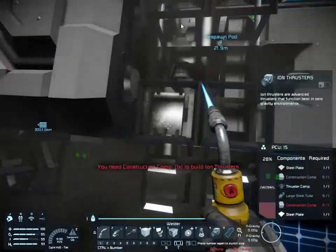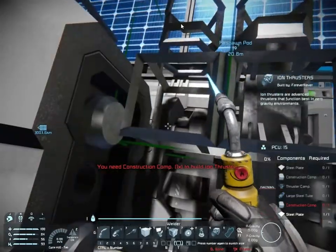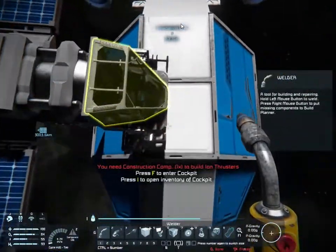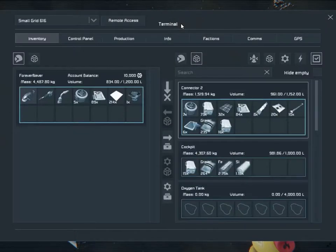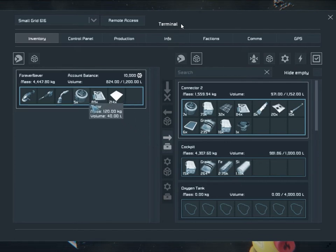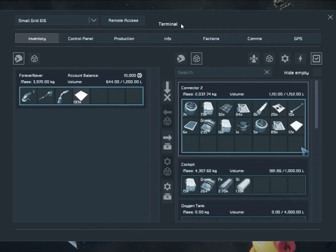From the start: this ship is completely unarmed. It has zero weapons and I have no intention of putting any weapons on it. It's a small survival and exploration ship. We're hopefully going to try and land it on a moon — we'll have to stick at least one hydrogen thruster on it for that.